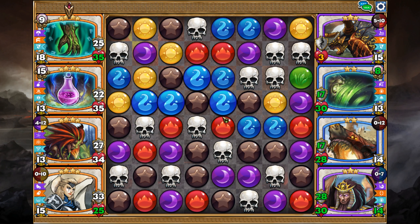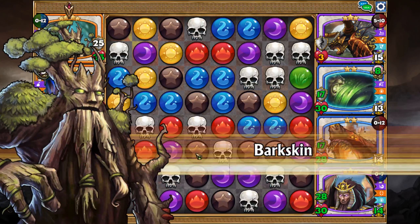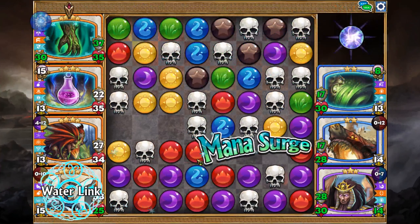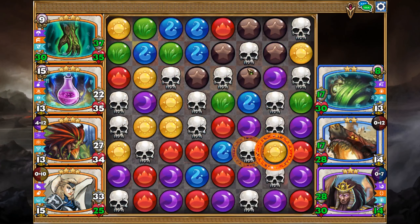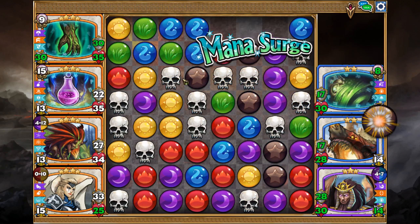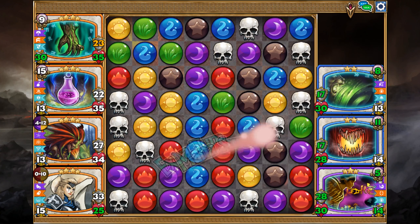With the yellows we look to see if we can get any kind of four-way — we can't. So at this point I just use this to wipe the browns from the board — I call them blacks, they look black to me — brown mana. And he got an extra turn, which is a bit of a bummer, and he's gonna get a nice crit right here.